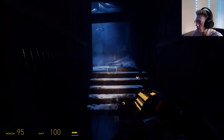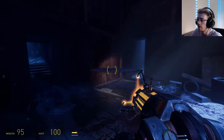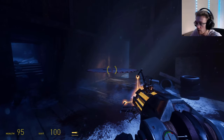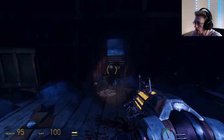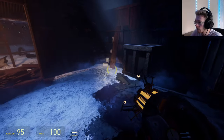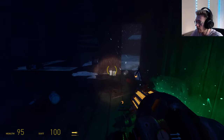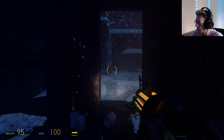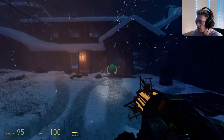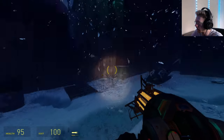I also forgot to mention reflections — I did change to screen space. I don't know what version of Unreal 5 they used, whether it's 5.1 or 5.2. At least in the earlier versions of Unreal 5, the Lumen reflections on somewhat shinier surfaces look very noisy and not that great, so the screen space reflections actually look a little better.